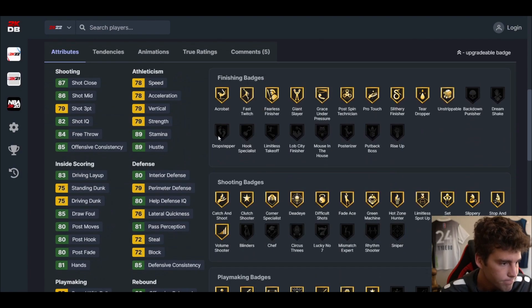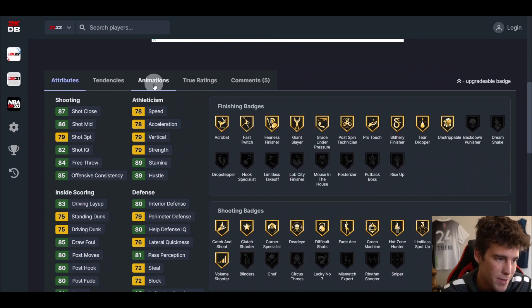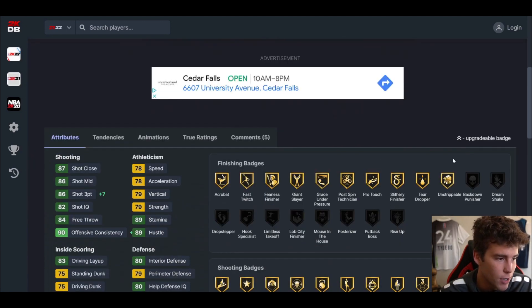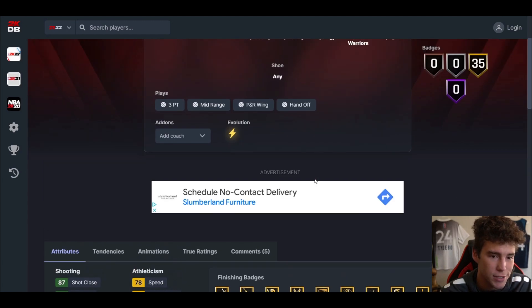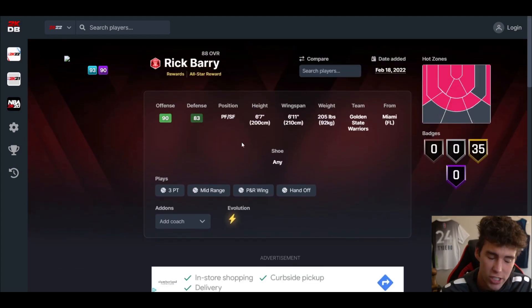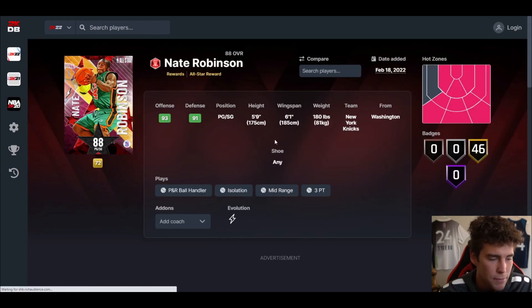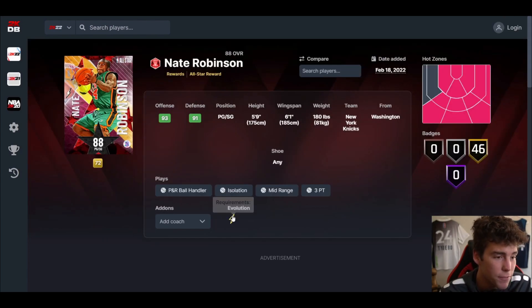The Rick Barry card looks pretty rough. Jump shot 18, and even as the three-ball, lateral quickness go up, the card still does not become good. It's just an EVO to get done while you're working your way up, but he's not very good.